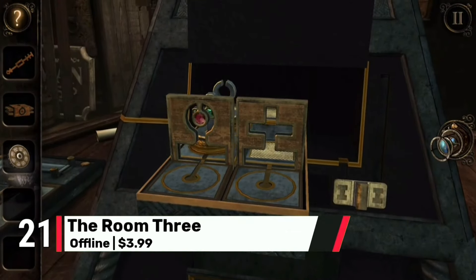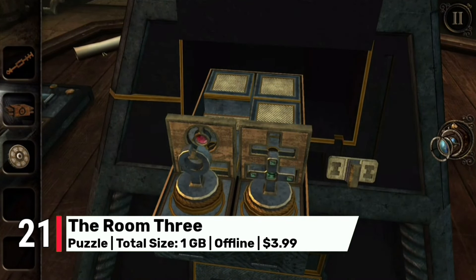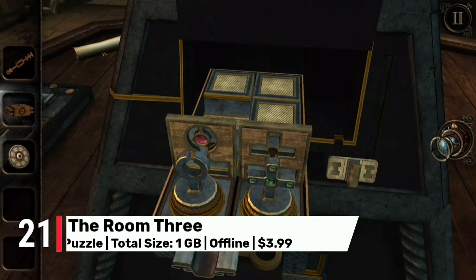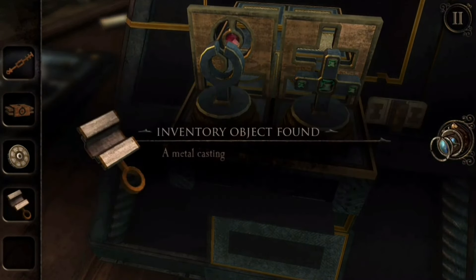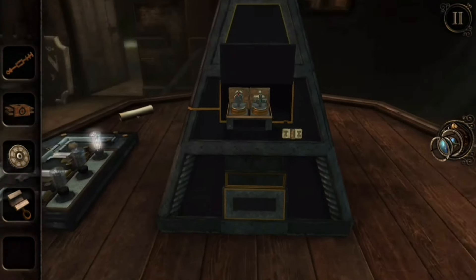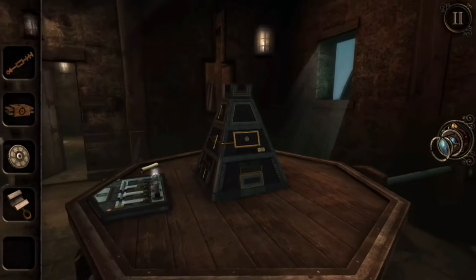Now at number 21, we present The Room 3, a masterclass in design with every puzzle crafted to perfection. The ultra graphics create an atmospheric experience, making each room feel mysterious and captivating. With a price tag of $4, this game offers hours of brain-teasing fun wrapped in stunning visuals.